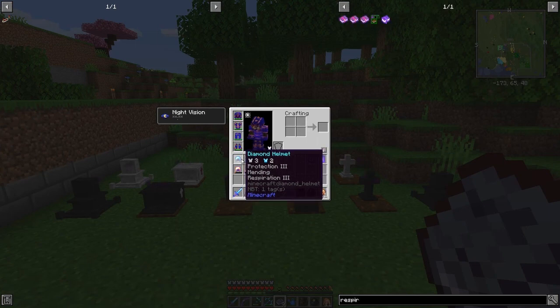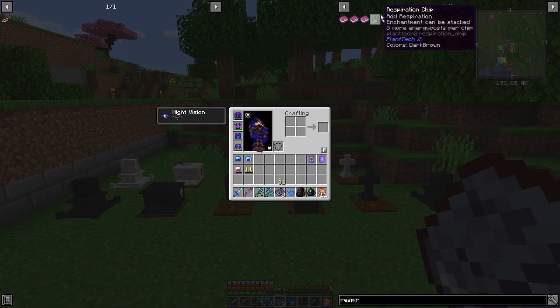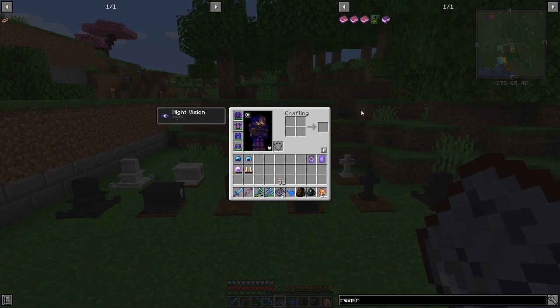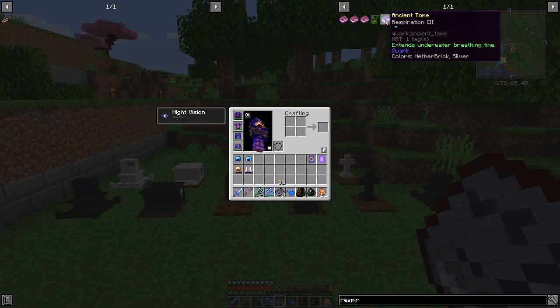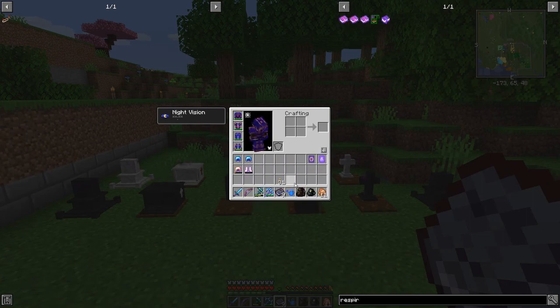These diamond helmets from end cities all have Mending on them. This one has Respiration 3, but one of the mobs dropped Respiration 4, which is interesting because Respiration 4 you only get by combining an Ancient Tomb enchantment with Respiration 3 on an anvil to get Respiration 4. This one's got Feather Falling 7, Magic Protection 6 - they all came from mob drops as well, so very well worth doing.